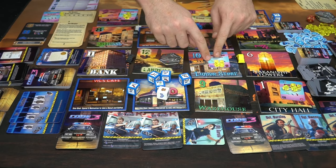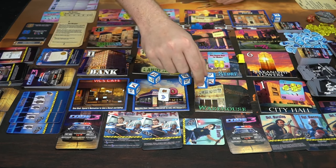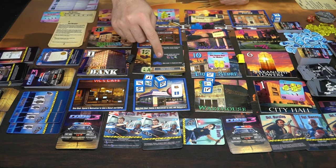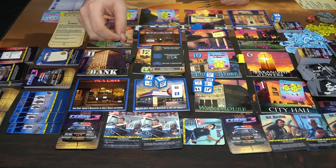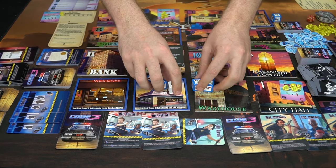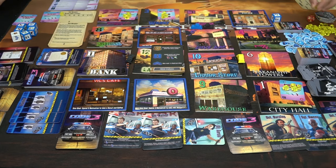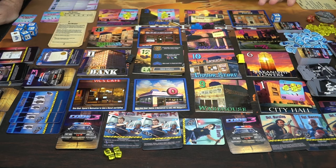We needed two magnifying glasses and two radios. We have one radio, plus one card adds a radio as a trait, giving us two radios. We have one magnifying glass but we needed two — so we use the chief of police die which says change one patrol die to any side. We change it to a magnifying glass, giving us two magnifying glasses, two radios, and we complete this specific call with four motivation. This card is then discarded, the motivation tokens go to the specific officer, and he's done with his turn.